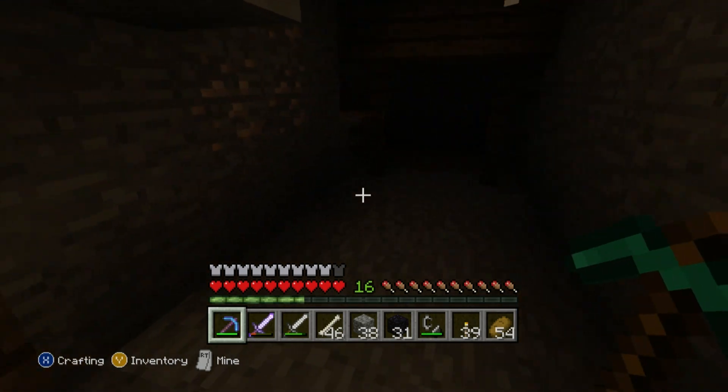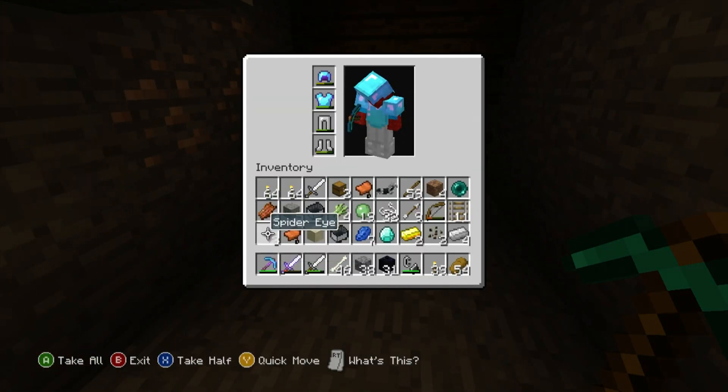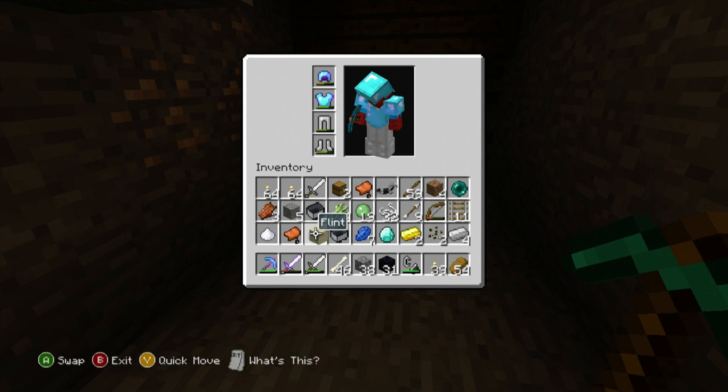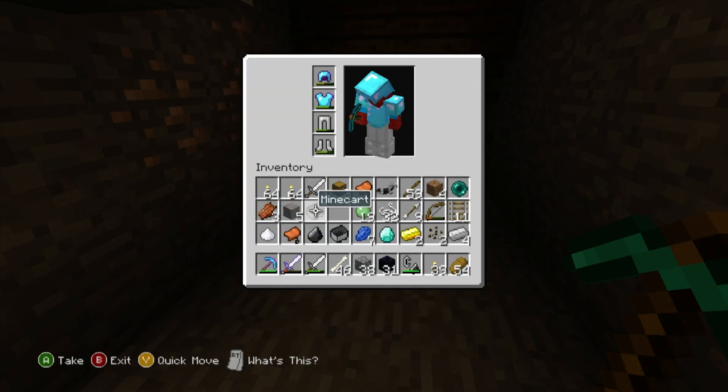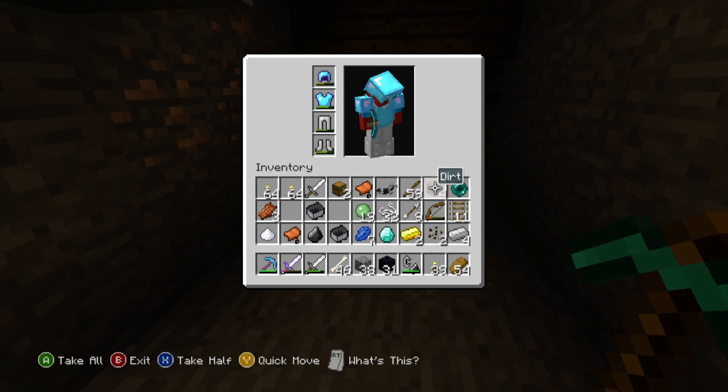We don't want the spider eyes, we don't want the sand, we want the melon seeds — we'll keep the melon seeds. Sugar cane — nah. Gravel — not really. Where are my dogs?